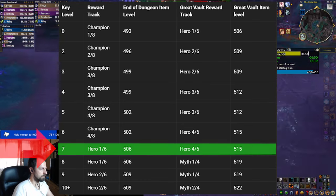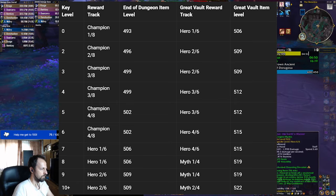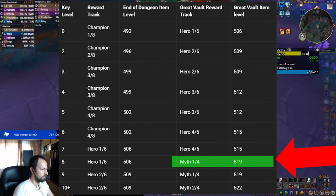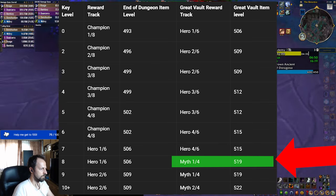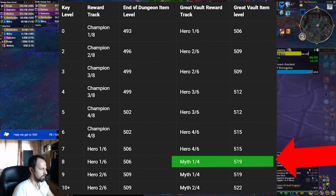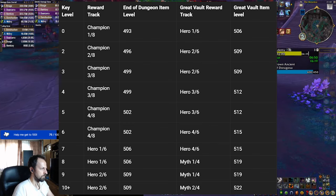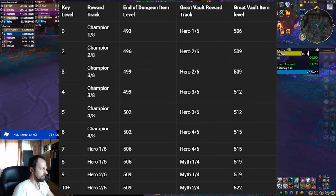Potentially hero level gear could last you basically almost throughout the whole season if you're unlucky on the other fronts. Now there's one big incentive to go to a plus 8, which also drops the same item level hero track gear at the end of the dungeon, but it converts your great vault slot to a mythic track level gear. Although the pieces you get there are complete RNG, later on you can upgrade that gear to 528, which is basically the maximum you can get outside of a few rare items from the last bosses in the raids.